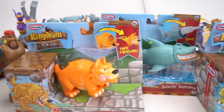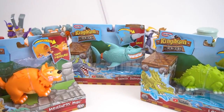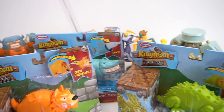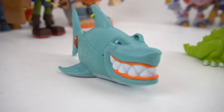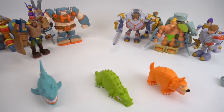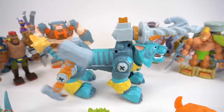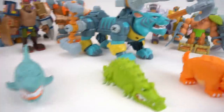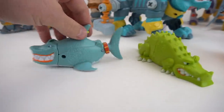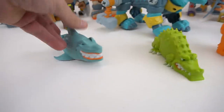Thanks a lot to MGA and Little Tykes for sending out these new Kingdom Builders Pets — they're pretty cool. Let's open them up and check them out. We've got Saw and Sammy, Level and Lou, and Measuring Mac. Don't forget about Build-A-Beast right here. We're going to go through each one of these right now because these Kingdom Builders Pets are pretty cool.